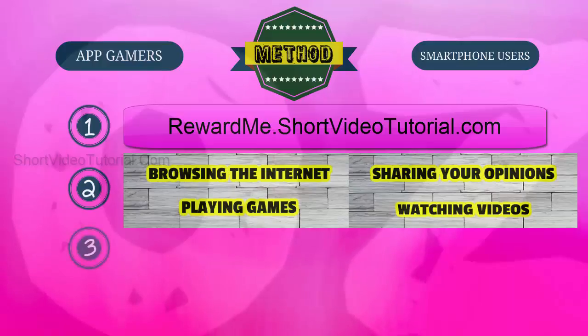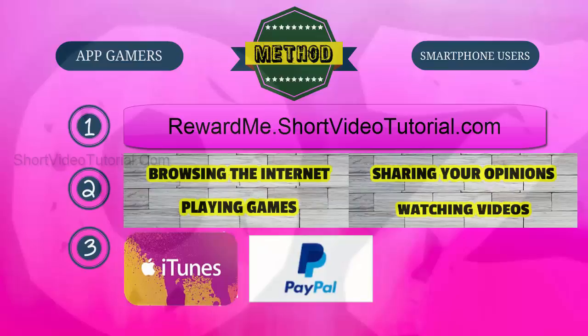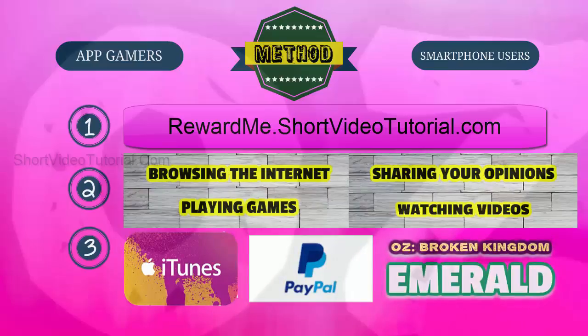Step three: once you have collected the necessary amount of points, redeem them as iTunes gift cards or PayPal cash, then use those free gift cards to buy emeralds in the Oz Broken Kingdom game.